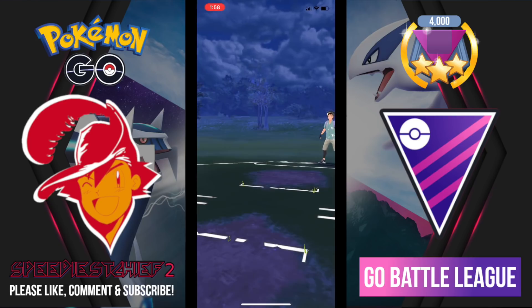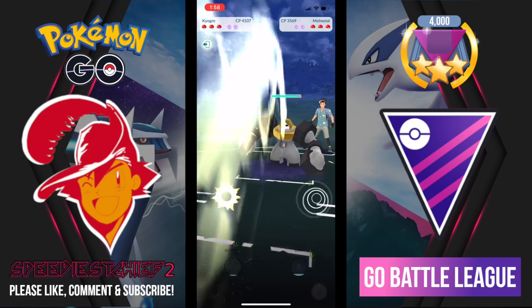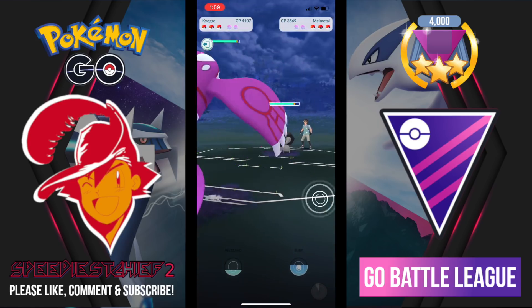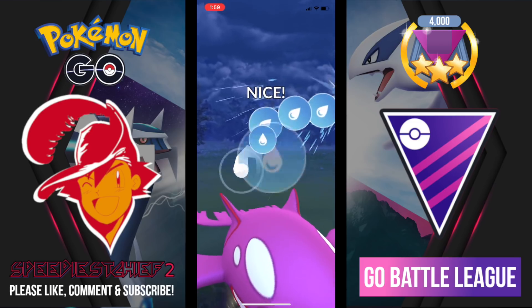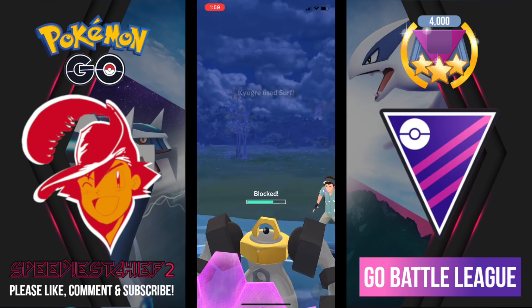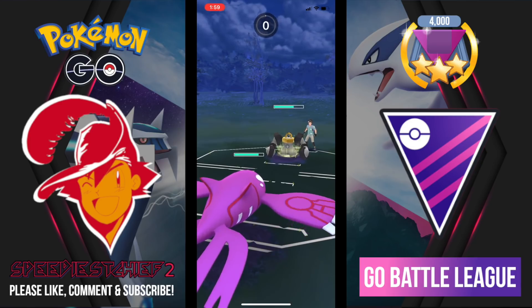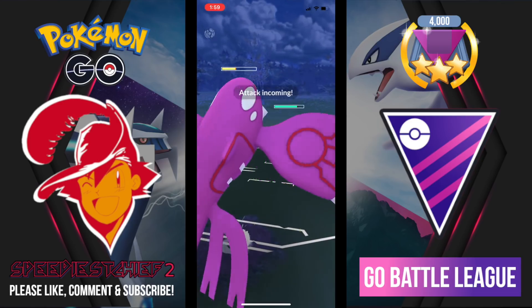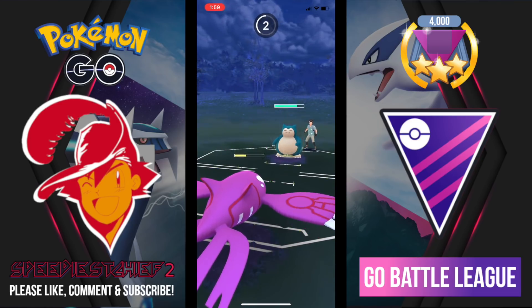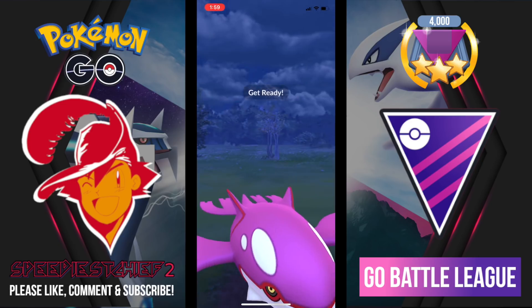Going into this game, I lead with Tyranitar and run into Melmetal. I don't want to get hit by Superpower so I swap into Kyogre. I know Melmetal isn't packing a heavy-duty electric-type attack so Kyogre is pretty safe here. My opponent shields that Surf — it is a Superpower but we take that no problem because Kyogre is such a bulky generalist in the Master League. This Snorlax comes in and hits us with Body Slam but we survive and get to a Surf.